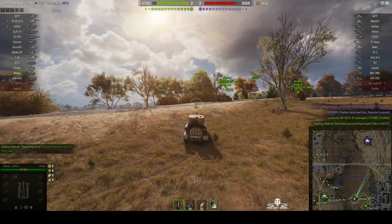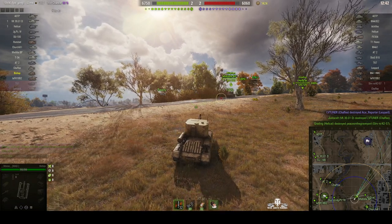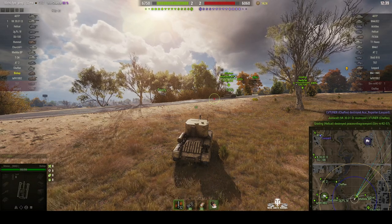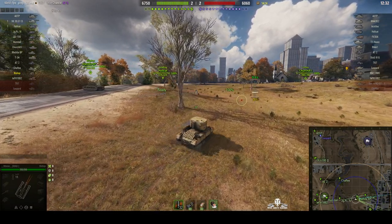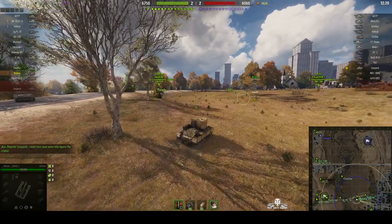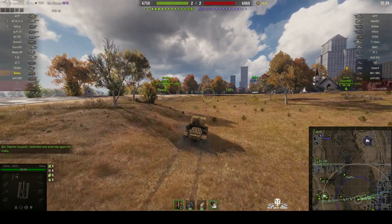You can actually increase the range of your Bishop simply by parking it on an upslope, and funnily enough it does work in the game as well. A lot of people have shown that if you park your Bishop on a rise — like you can see Moose has done now — you can increase the range of your shots. He's decided there's nothing to shoot at there, so he's moving closer to the city. It does take a bit of a risk, but it's worthwhile if you can get shots on the enemy.